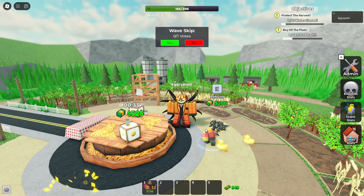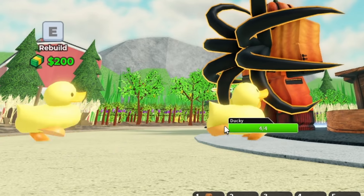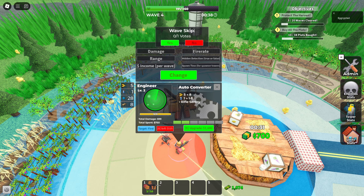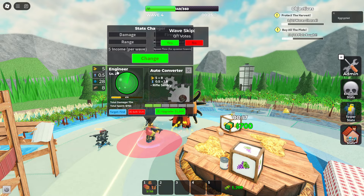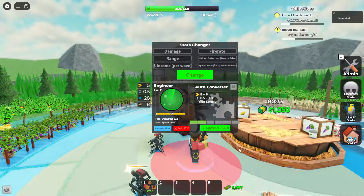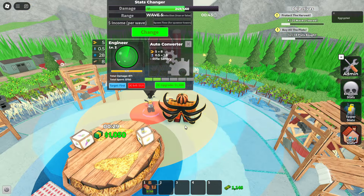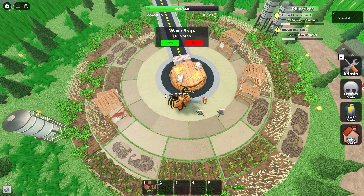We're losing tons of health again because of those ducks — oh my god, I've missed those. Engineer, despite having twice the fire rate, just cannot keep up, so I'll have to lower it to 0.5. This guy on his main attack alone has 10 DPS. My bad. 10 DPS isn't that bad, but it's not that great either. Hopefully this will be enough to carry those early waves.